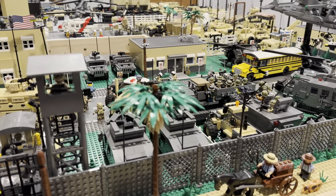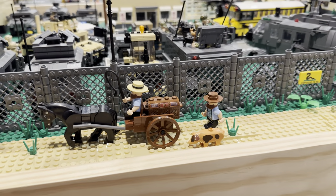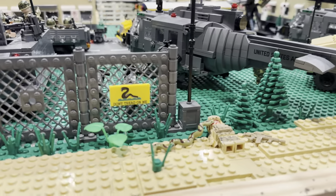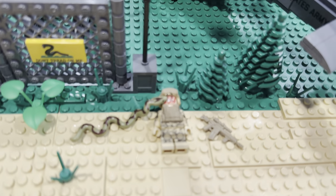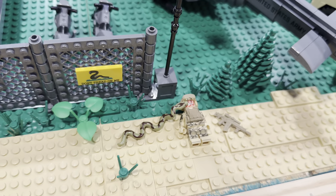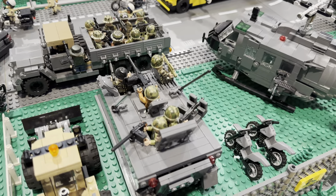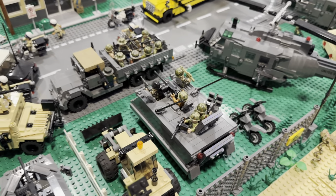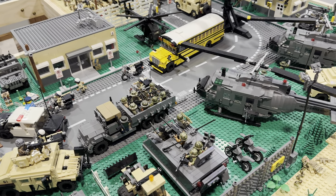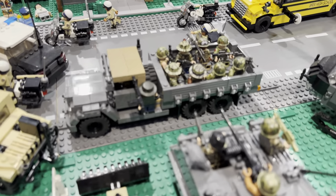Coming over this way, you can see right here in the front of the base I got some Amish guys walking on the outside. And also this 'Don't Tread on Me' sign along with another animal that has gone rabid. And then over here I got a couple of my Vietnam vehicles — my M113. This isn't militarily accurate, but I have all of my favorite things in the base, so that's why you see a lot of these Vietnam vehicles.